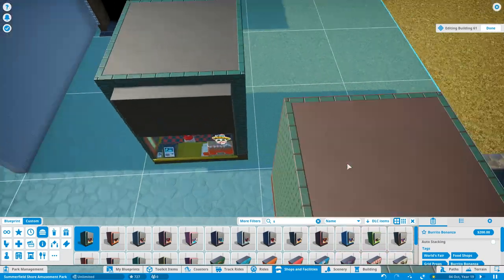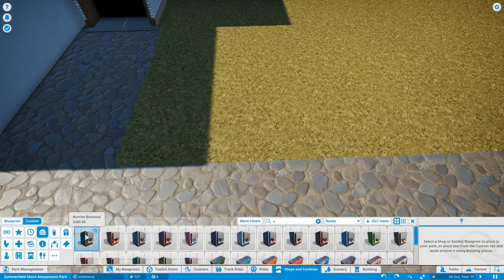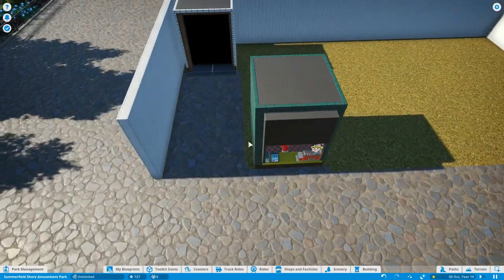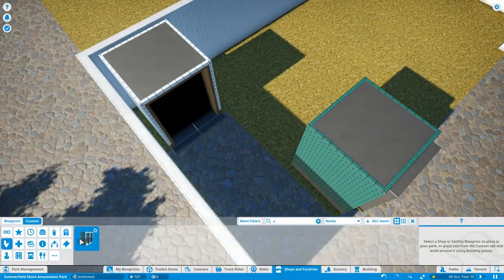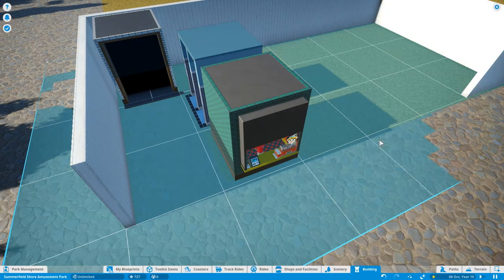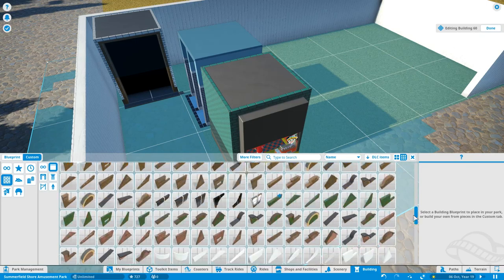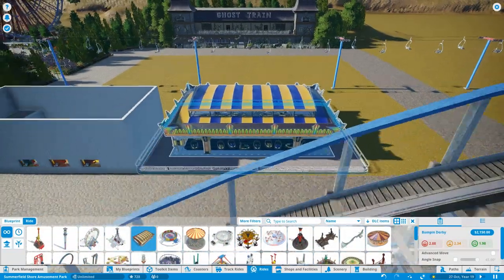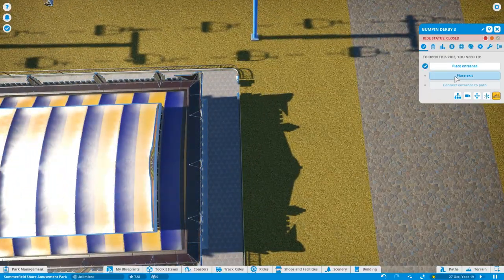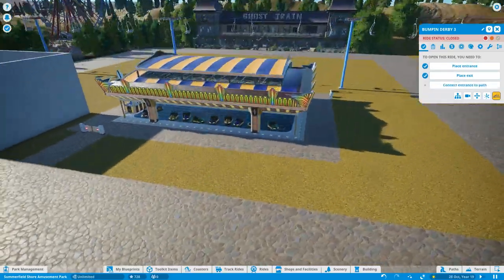Up in the plaza area, I've put a toilet block in and some vending machines. It's all about facilities now. As I've been building the structures around the park, I haven't really put in the facilities, so that's what I'm doing now so we can actually open the park in the next episode. I'll go back to the building in a moment after we've put in three new rides.